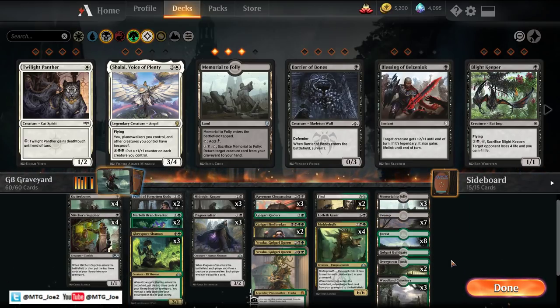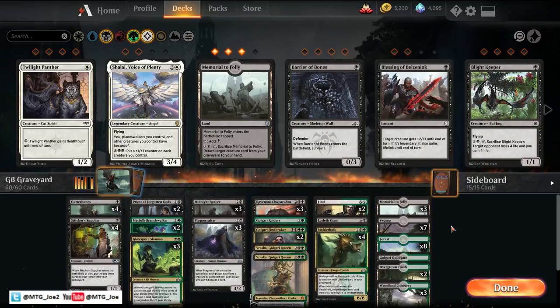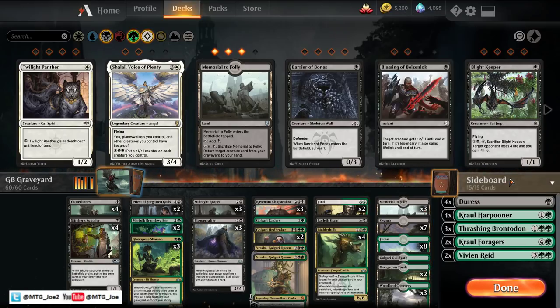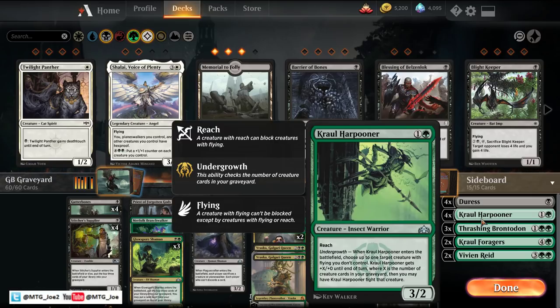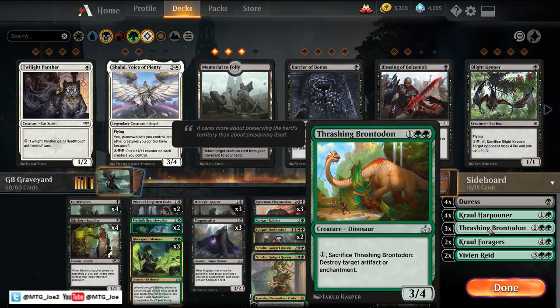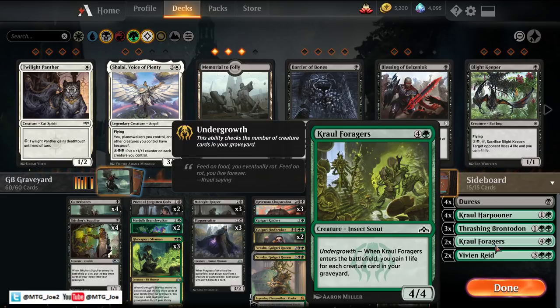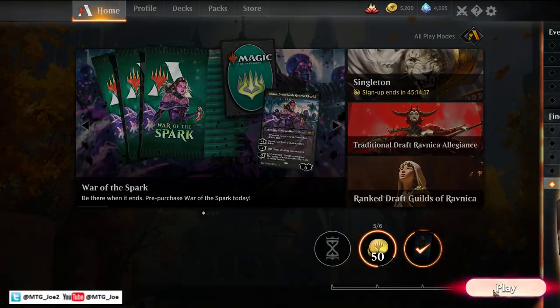For the mana base, I'm missing a couple of the green-black duals so I'm substituting with Golgari Guildgates. Ideally if you want to play this archetype, 4 of each dual and 3 to 4 Memorials to Folly. For the sideboard, trying to keep it simple: Duress to disrupt the opponent's hand versus control. Crawl Harpooner comes in versus mono-blue, drakes, or anything with lots of flyers. Thrash and Brontodon versus enchantments or artifacts. Crawl Foragers versus aggro to gain life. Vivians for mid-range or control matchups. We'll take it through and play a couple of matches.